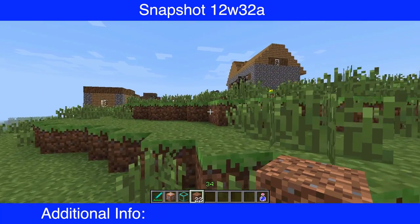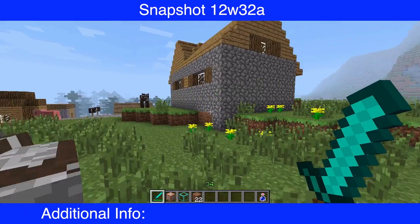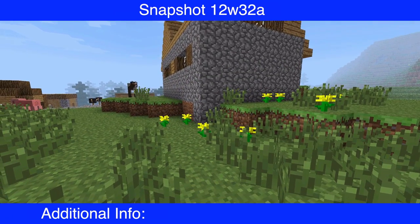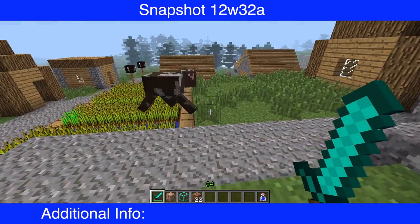Apparently the beacon block glows as bright as glowstone. Also, apparently when you're on a multiplayer server, the server address is shown in the F1 display, but I'm not on a server right now.